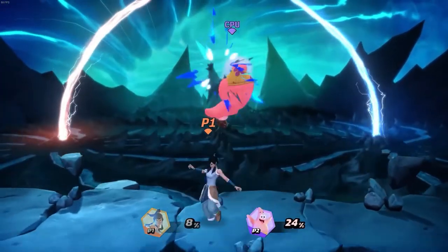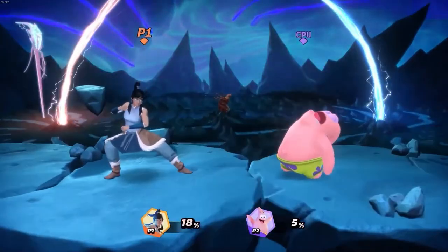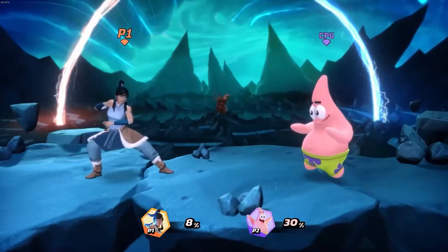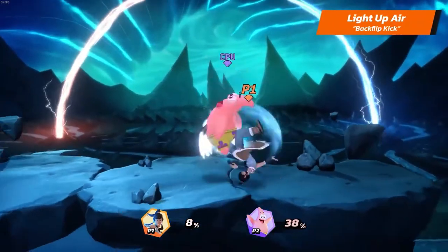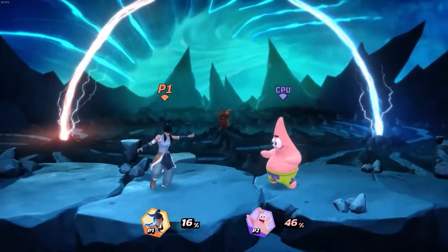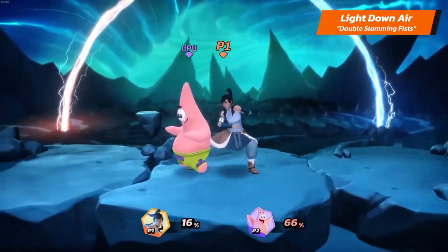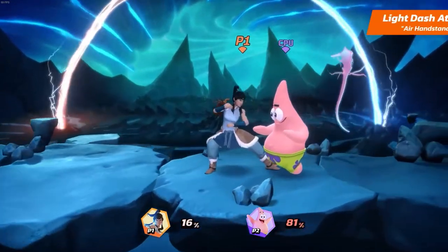Moving on to Korra's air light attacks. Korra's light neutral air is Full Knee Spin. Her light up air is Backflip Kick. And her light down air is Double Slamming Fists. Korra's light dash attack is Air Handstand.